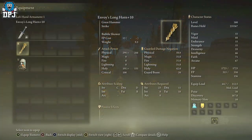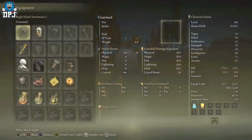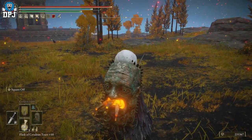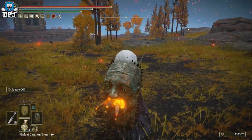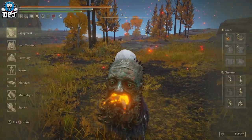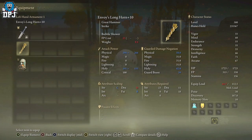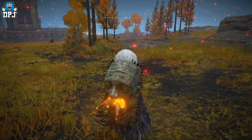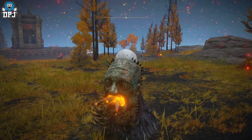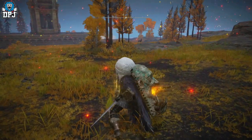Mid-swing, press your Ash of War button, then go into your menu, come down to the Broadsword, and switch it to the Envoy's Longhorn. As soon as you switch it, press the menu button to pop straight out. Once you're out, hold down the Ash of War button — the left trigger. The reason we press the menu button is that pressing back takes you through three menus, which is too slow. So: swing, Ash of War mid-swing, switch to Longhorn in menu, press menu button, hold left trigger.